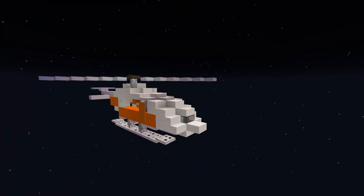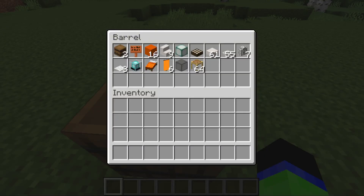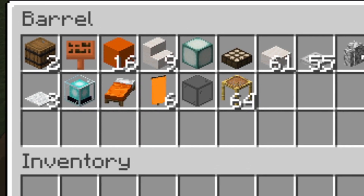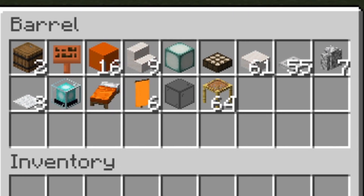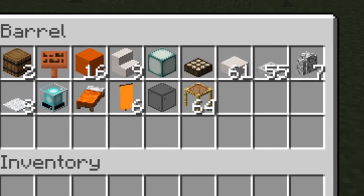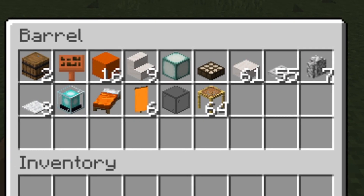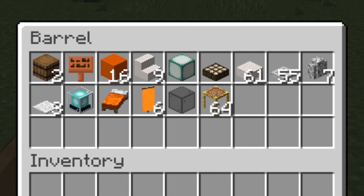Now it's time to actually create the Minecraft helicopter. For this build you are going to need: 2 barrels, 1 acacia sign, 16 orange concrete, 9 smooth quartz stairs, 1 sea lantern, 1 daylight sensor, 61 smooth quartz slabs, 55 iron trapdoors, 7 diorite walls, 3 white carpet, 1 beacon, 1 bed, 6 orange banners, 1 black stained glass, and a load of scaffolding as well.